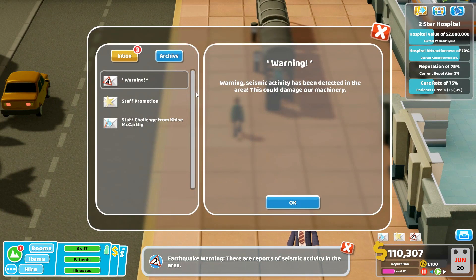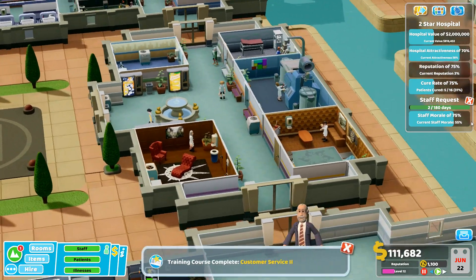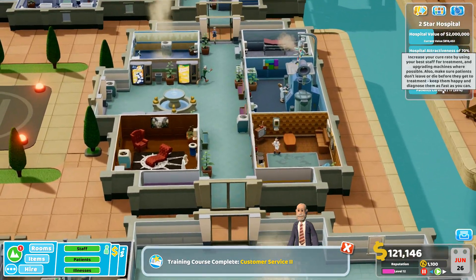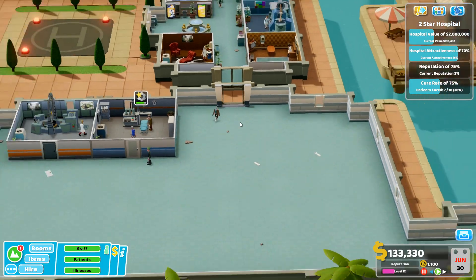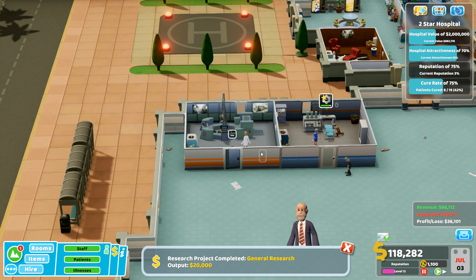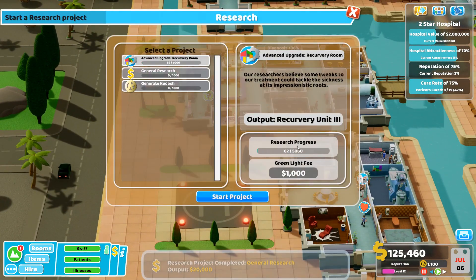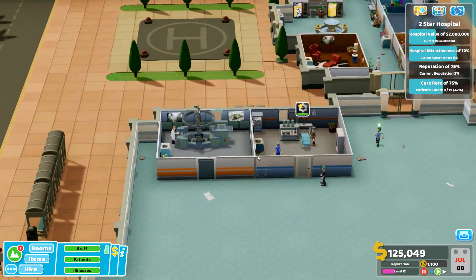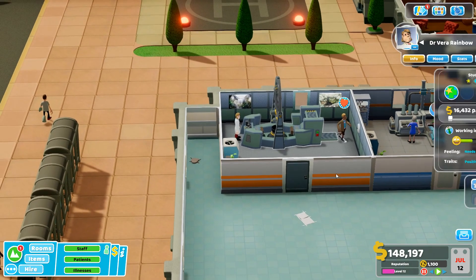Staff promotion - she's now ready to be promoted. There's a seismic warning as well, that sucks. The cure rate requirement is going to be difficult as it keeps going up. Research is complete - let's get some more money coming in. Starting another research project. We've got two researchers now who are quite decent.